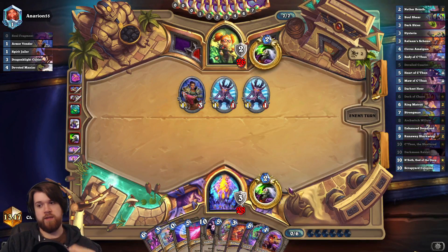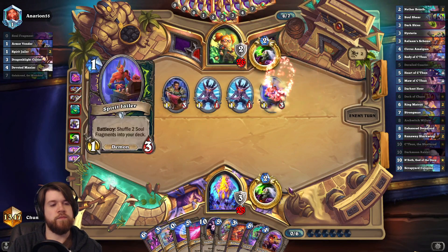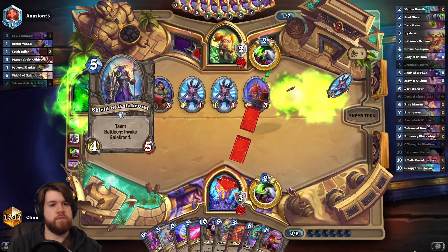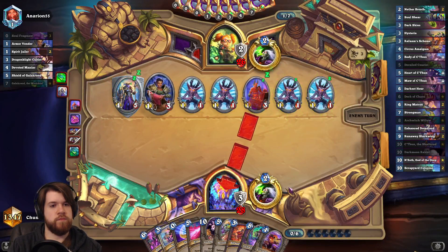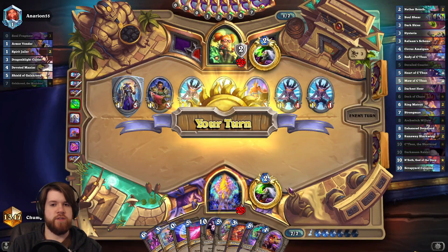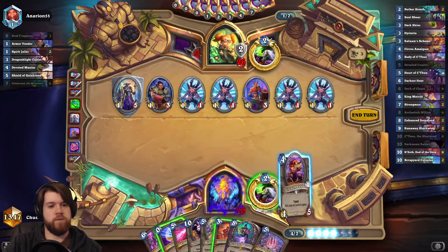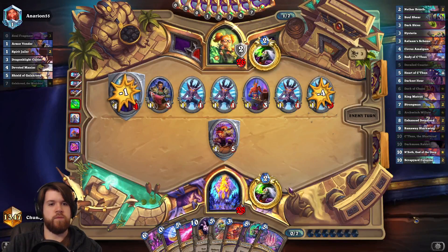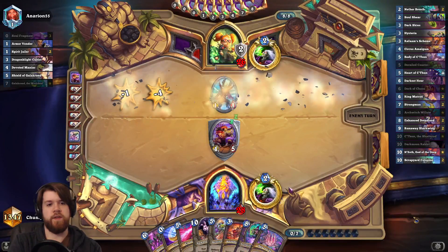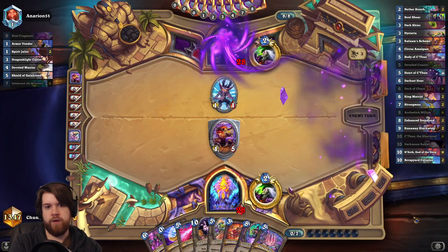If I'm going to play Deck of Chaos, this is the turn to do it. I have Hysteria for that 4-5. I'd probably just go Hysteria Amalgam here. He just went down the line — not at the end though. So the only variance there was whether or not he ended up with a 1-1 or a 1-3, and I got the better end of that.